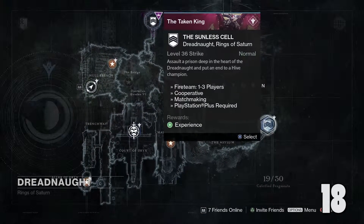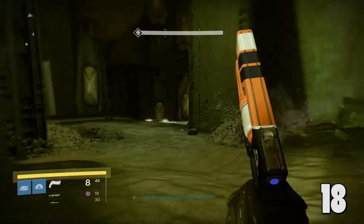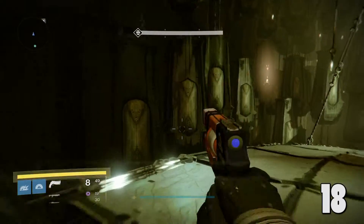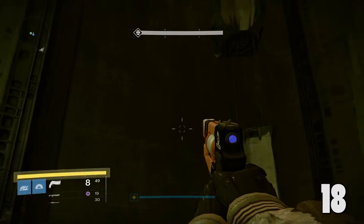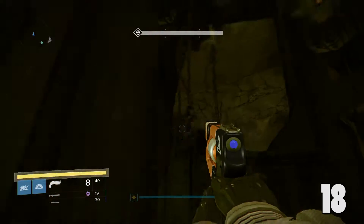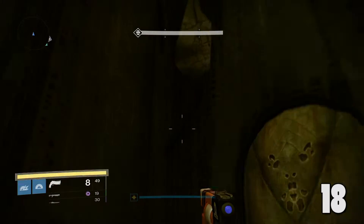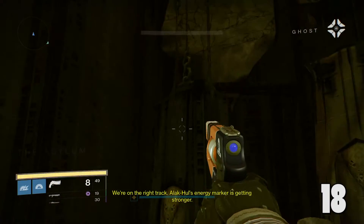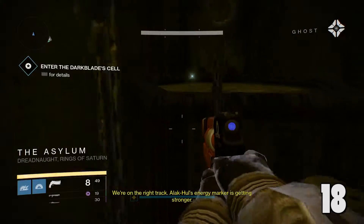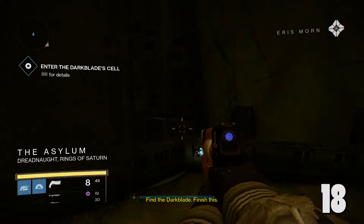Number 19 is going to be in the Sunless Cell Strike mission. Make your way through until you reach this bridge with all these hanging coffins slash lanterns. You can jump on them, and there will be a ledge you're able to get to up there. When you get up there, there should be a calcified fragment waiting for you in the corner. And there it is — there's the faint blue light that we all love to see now. Number 19.